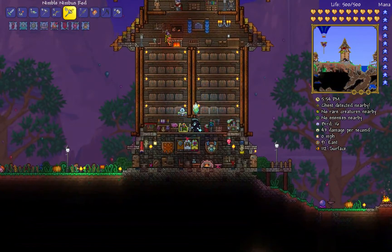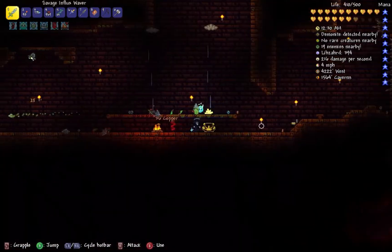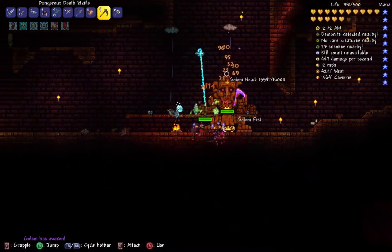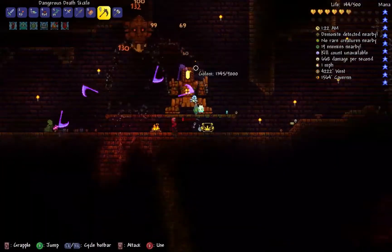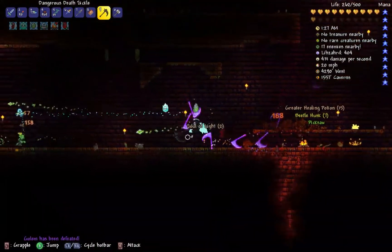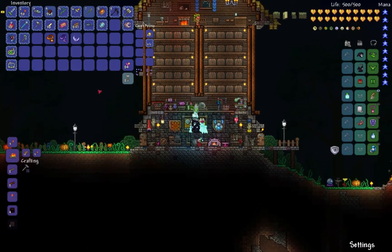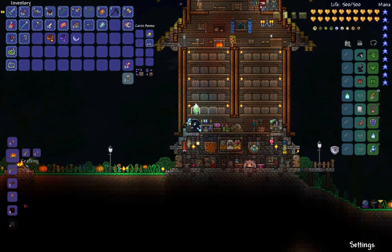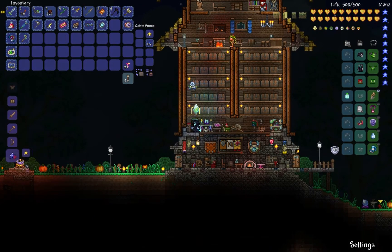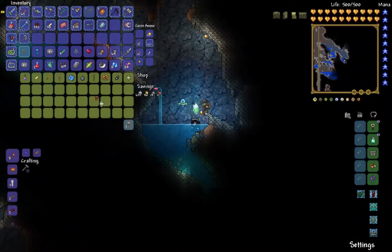I headed out there and did a little bit of clearing to open up a spot so I could farm a bunch of enemies easily. I was able to farm the Golem because those enemies dropped power cells which allowed me to fight him a bunch. I managed to kill him a whole bunch - it took like 15 tries but I finally got a sunstone and combined that with the moonstone I had to create the celestial stone.